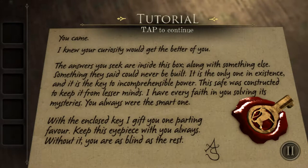You came — I knew your curiosity would get the better of you. The answers you seek are inside this box, along with something else — something that could never be built. It is the only one in existence and it is the key to incomprehensible power. This safe was constructed to keep it from lesser minds. I have every faith in you solving its mysteries — you are always the smart one. With the enclosed key I give you one parting favor: keep this eyepiece with you always; without it you're as blind as the rest. It's signed A.S.